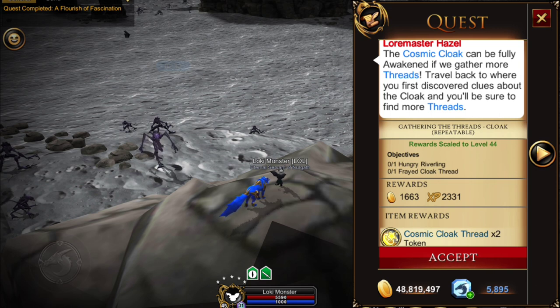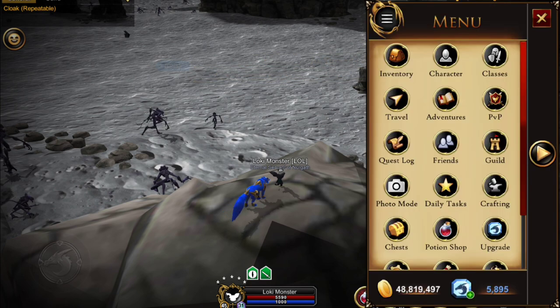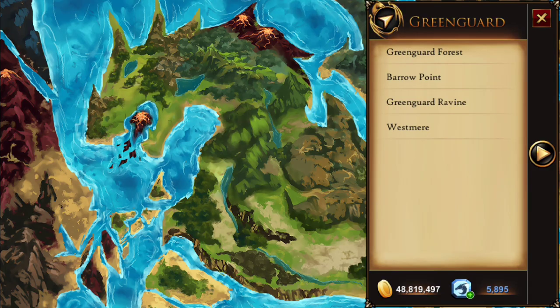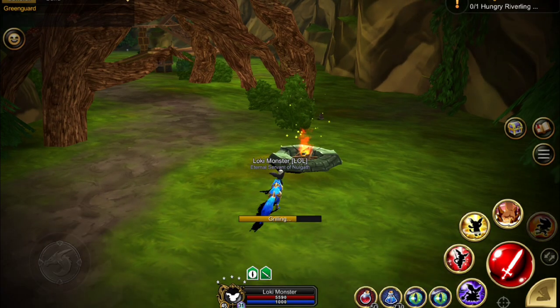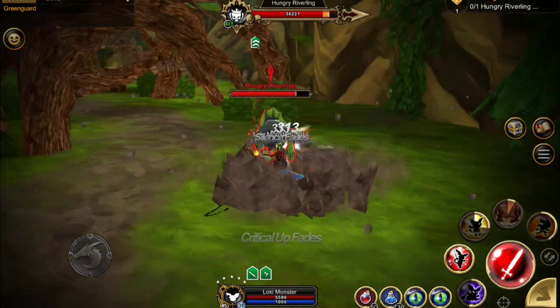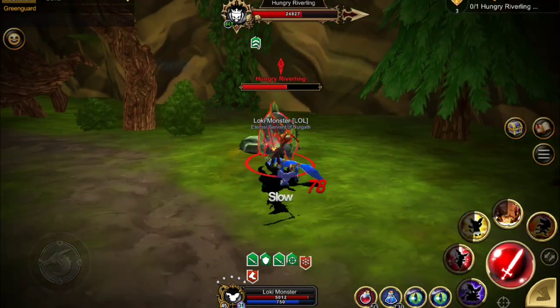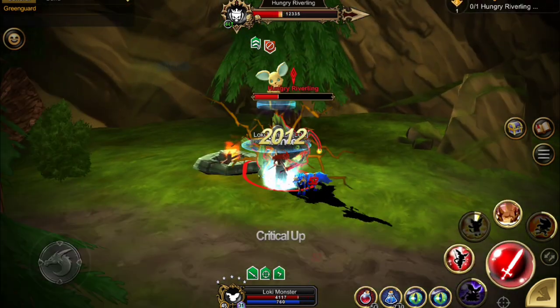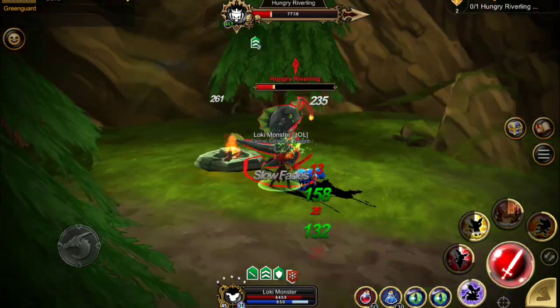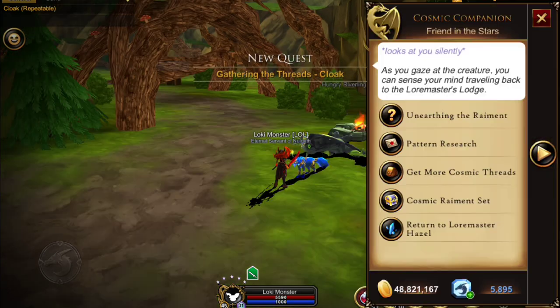The repeatable you can do over and over and you'll get two cosmic threads each time. We need to return to Box Springs, catch a hungry riverling, and get a frayed cloak thread. We go to the fire, grill the fish, and that attracts the hungry riverling. Even though he has a good amount of HP, he isn't that tough to beat.